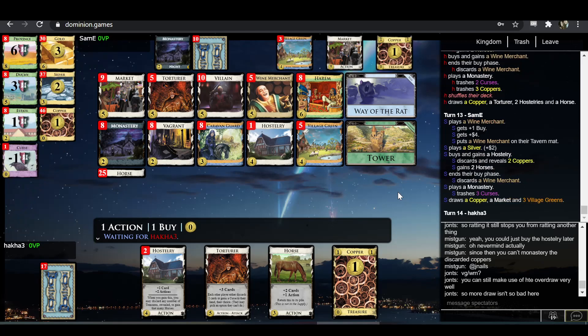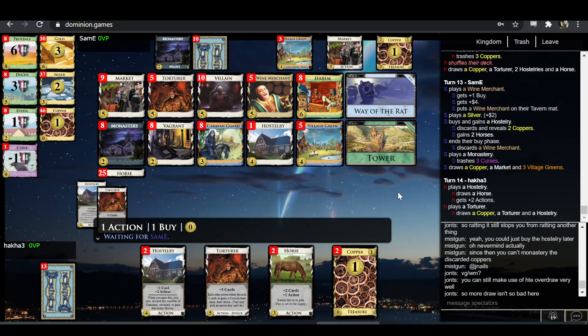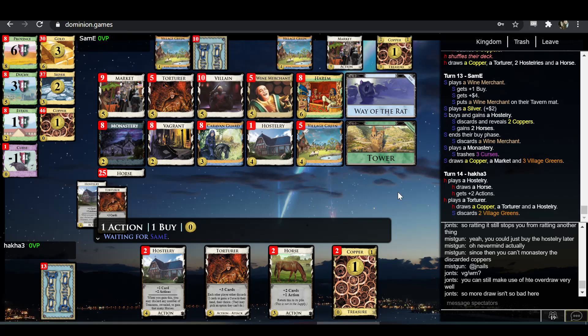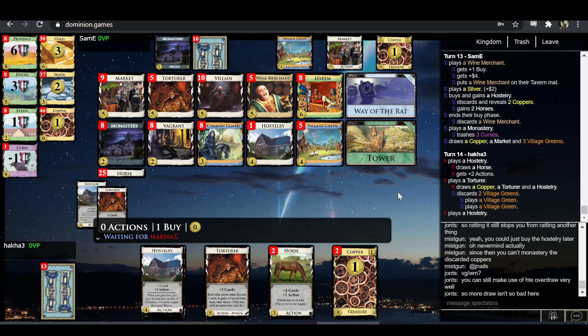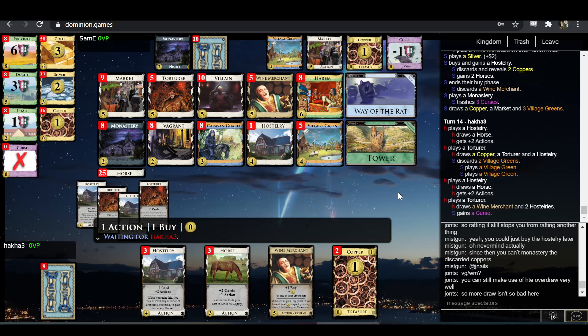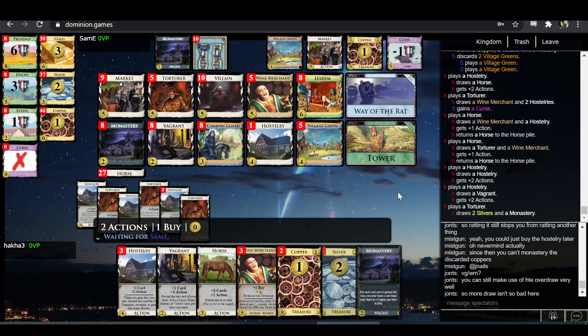I'm actually not convinced this is better. I think I would rather add a Torturer and a Wine Merchant, or two Wine Merchants, and then buy the Hostery or take the horses if you need to. It still seems alright — a Hostery is not a bad card.